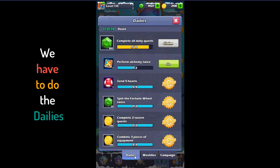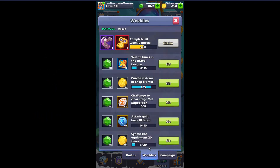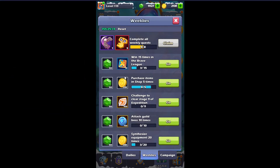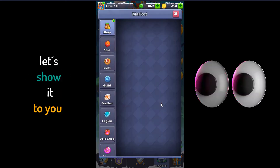We have to do the dailies, that's normal. So if we do the dailies, then my opinion is: make 50 fights — it will cost you only one arena ticket more and you will get 10 arena tickets and 100 gems. Purchase items in shop 5 times — it's easy, you know what to buy every day.